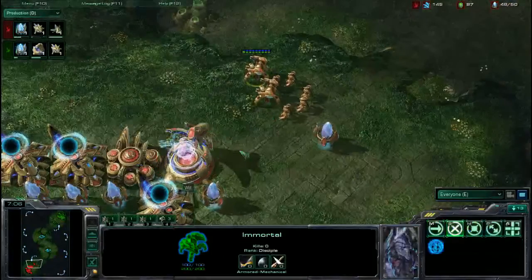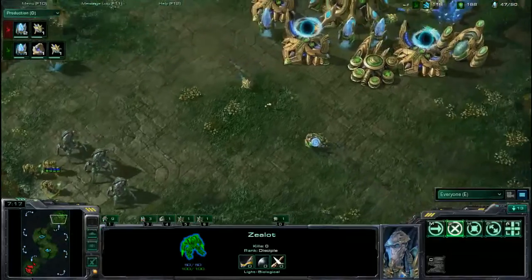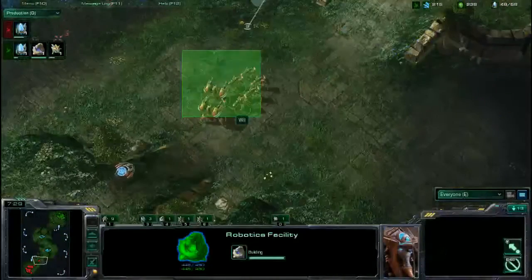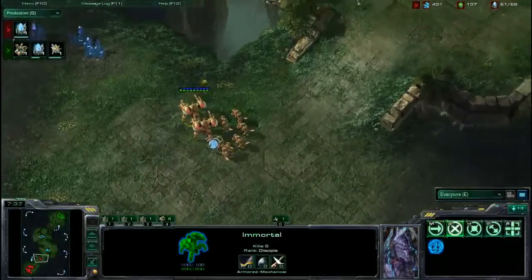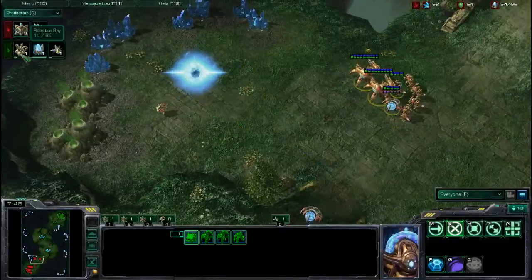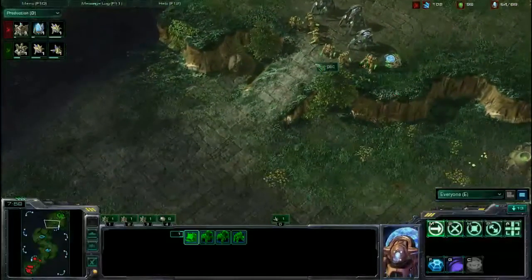Very smart — I think we're going to see an Expand rather than Aggression. Cryptic's Zealots and Stalkers aren't going to do that much without proxy pylons. Whoever expands first in Protoss PvP pretty much wins if they can stay alive, and with this map being relatively easy to defend your natural, you'll be able to win if you expand first. There it goes — Will's probe popping down a Nexus. Meanwhile, Cryptic's Robo Bay is going down, so Cryptic is making a beeline for Colossus off just one base with no sign of expanding.